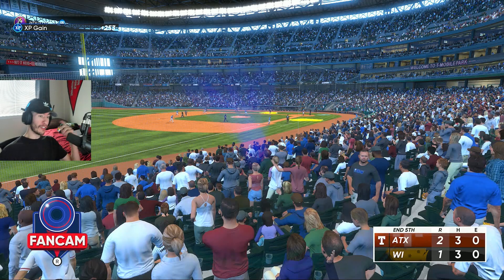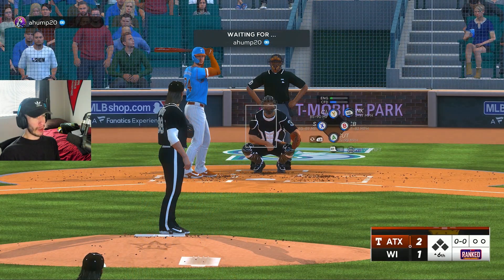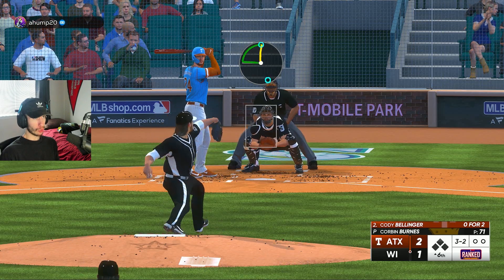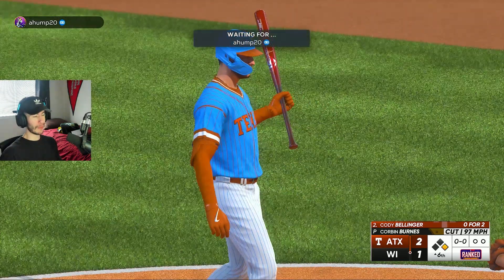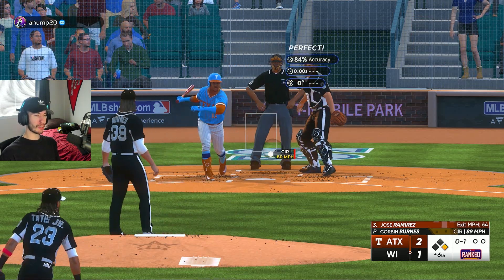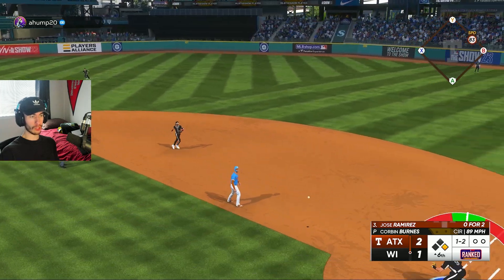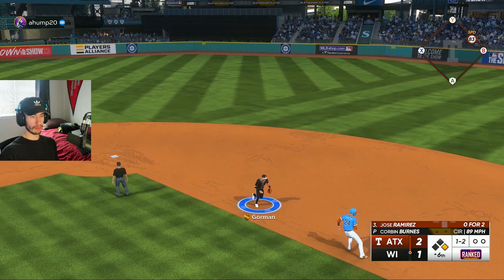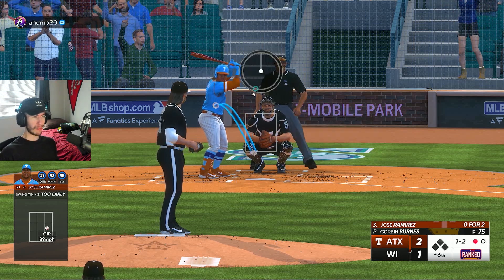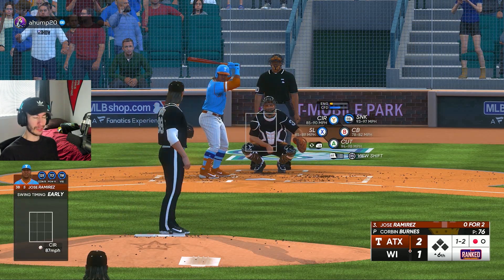I need a scoreless inning from Corbin Burns — he gave up the lead last time. Full count to Cody Bellinger and it's ball four, so a leadoff walk. He steals on a slide step, but it's in the dirt — swing and a miss, so we should have an out. There's a rundown situation and we get the out, even though the tag was a bit awkward. We strike out Jose Ramirez — that's two outs in the top of the sixth.